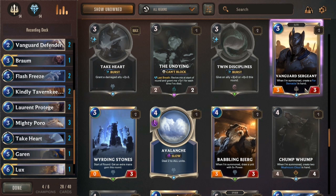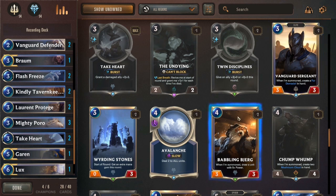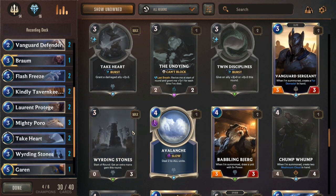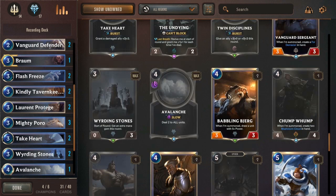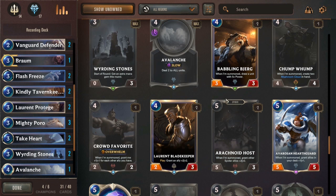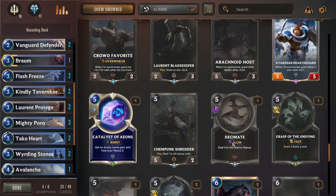Definitely putting in the Take Heart — when I'm summoned, create a four Demacia in hand. I don't know what that is, but I think I'll just stick with the Weirding Stone, which gave me an extra mana. And of course the Avalanche, which is very nice, as I saw. I'll take two copies of Lauren's Blademaster though.